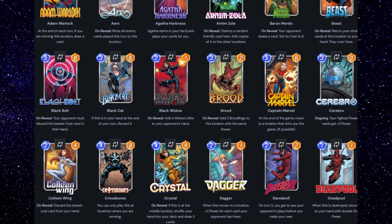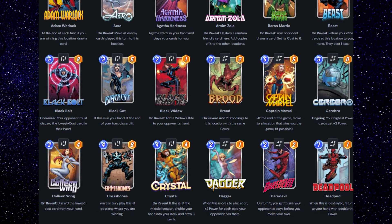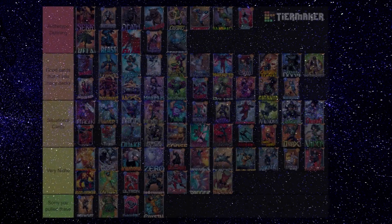I see new players often ask: I pulled cards A, B, and C — how can I build a deck around these? If you're just entering Pool 3, the short answer is you're probably not going to be able to, unless you've been extremely lucky. But we'll discuss which cards unlock new archetypes and some key synergies and uses for all the Pool 3 cards currently in the game.